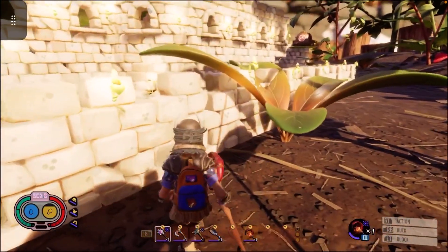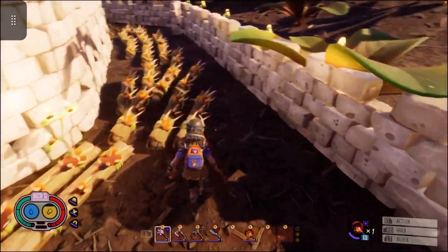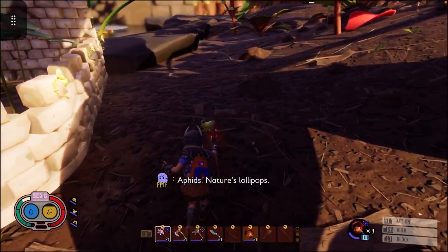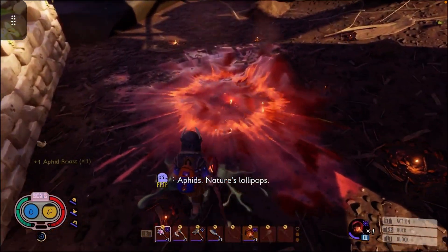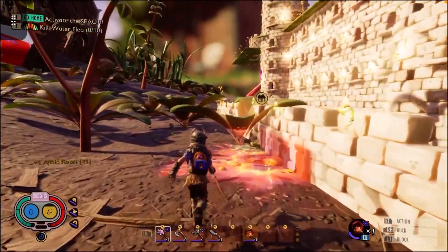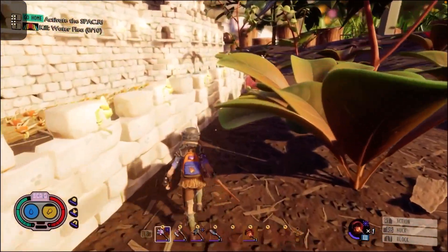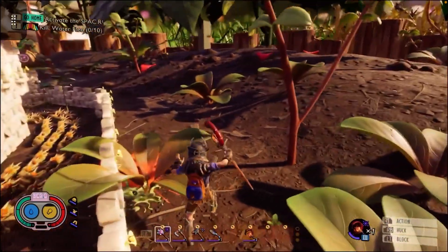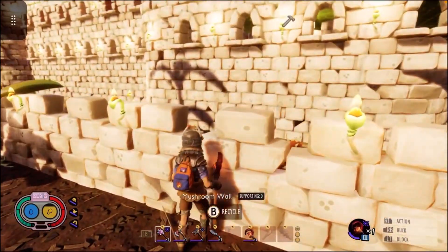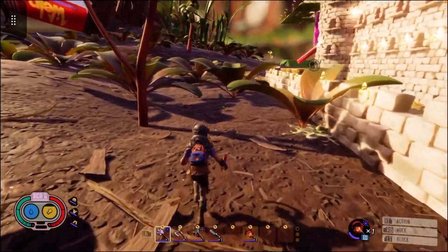Around this wall I used to have these spike strips on the outside, but little bugs and insects were getting attacked by them and being aggroed, wanting to attack my base because they ran into the spike strip themselves. So I got tired of things damaging my base for no reason, so I moved the strips inside the wall. Now if I do get attacked and they bust through the wall, they still have to go through these spike strips.